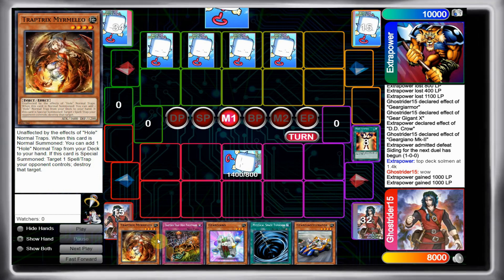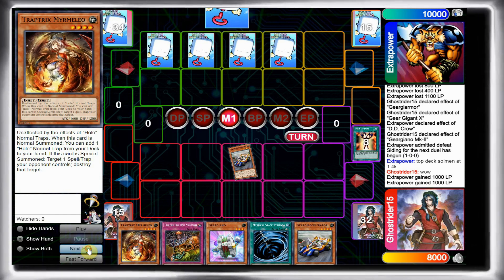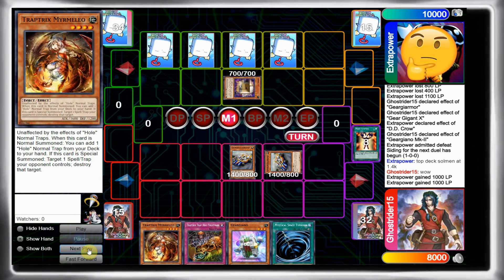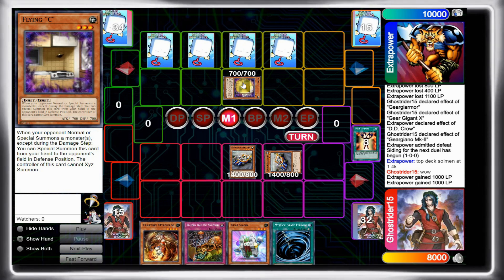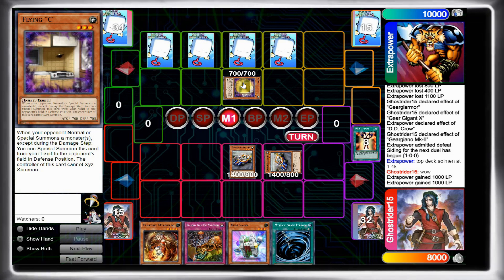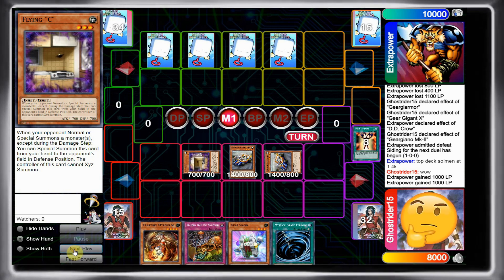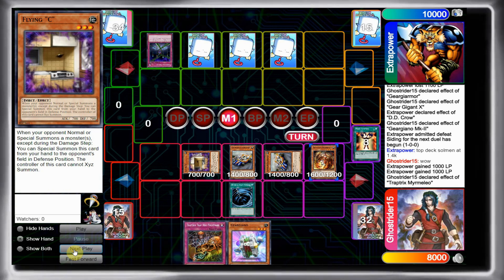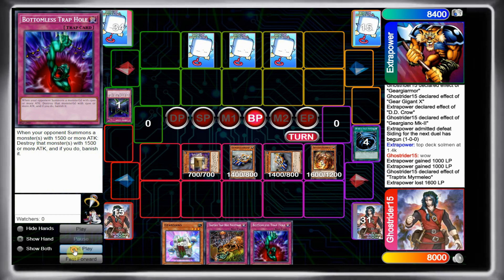I activate Minecon first before I commit to the field, just in case. I want to know the level of his monster before I summon my own — if it's level 3 I'll summon Gergiano, if it's level 4 I'll summon Mermilio. It turns out to be Accelerator, so I can special my own Accelerator — but I get hit with Flying C. I was not expecting this at all; I've hardly ever seen this card played in HAT format. I go ahead and summon Mermilio, use Mermilio's effect — he hits me with Fiendish Chain and I just MST that. I search for Bottomless and attack, but I can't Exceed anymore thanks to Flying C.